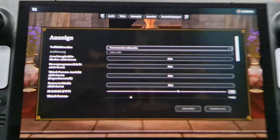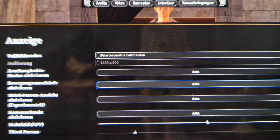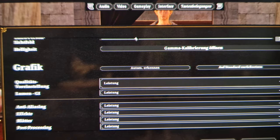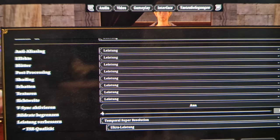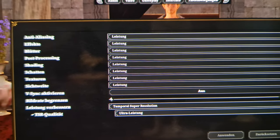Video settings: we have 800p. It's all off. Quality preset is performance. It's all off, performance. And TSR quality is ultra performance.